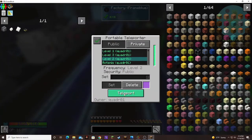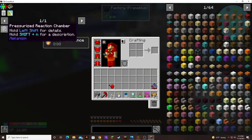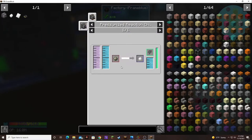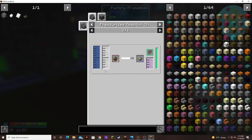So we need this pressurized reaction chamber for the final result. We need the substrate, which you get as a byproduct of making the liquid ethylene. So you use water, hydrogen, and biofuel, and that creates a substrate and ethylene.